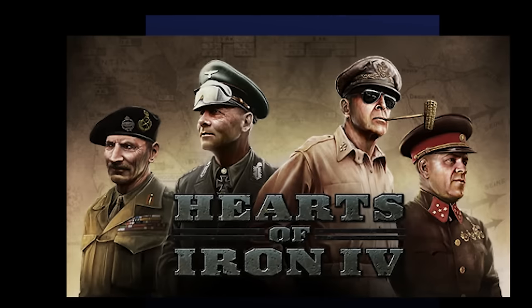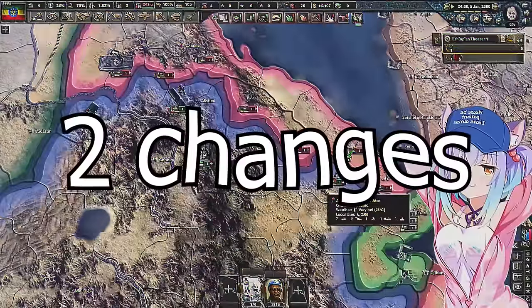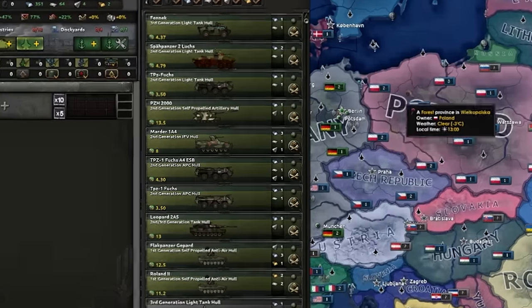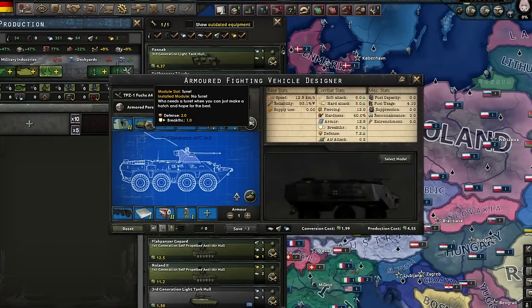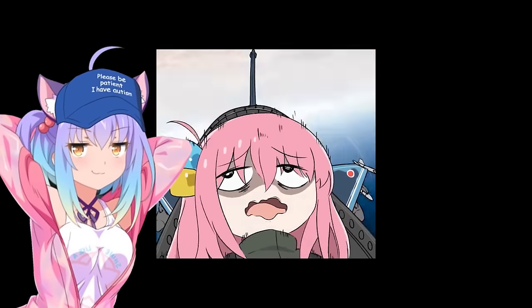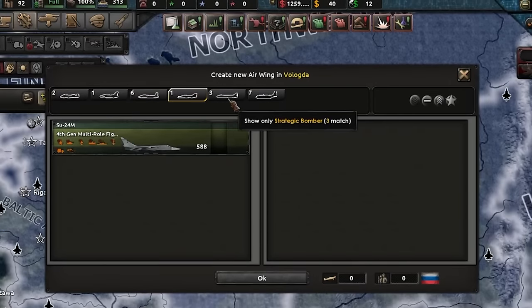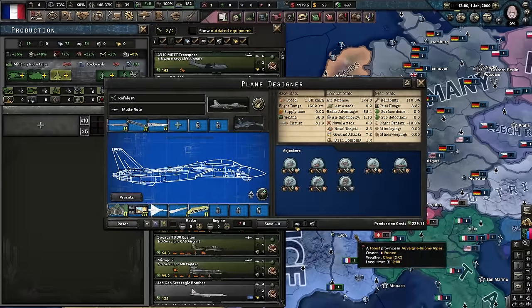Millennium Dawn, just like base game HOI4, has a combat system. This combat system is near identical to the vanilla combat system with two small changes. The first change is that in Millennium Dawn, APCs and IFVs are treated as if they were tanks, because the dev team wanted you to be able to design your own APCs and IFVs with the help of the tank designer. This means that with the power of the tank designer, you can make your APCs and IFVs stronger than tanks. The second change is actually the entire air combat system, because Millennium Dawn, unlike base game HOI4, has modern fighter jets and jet bombers. Your planes are faster, have more range, and use up more fuel. And thanks to an update Millennium Dawn got while I was recording this video, you also get a plane designer.